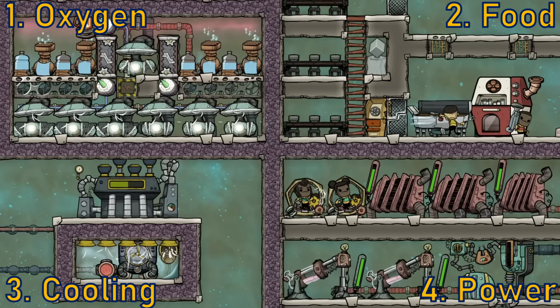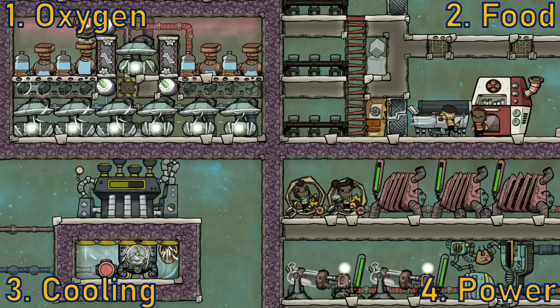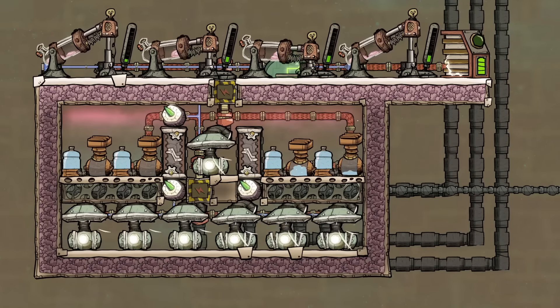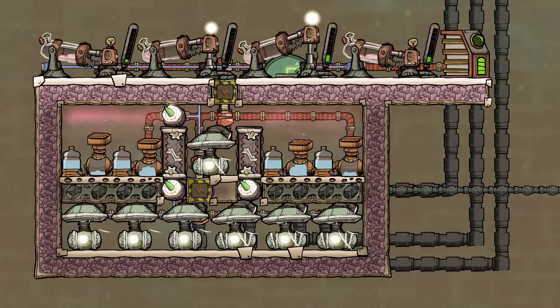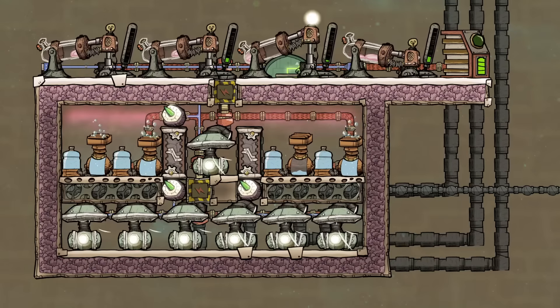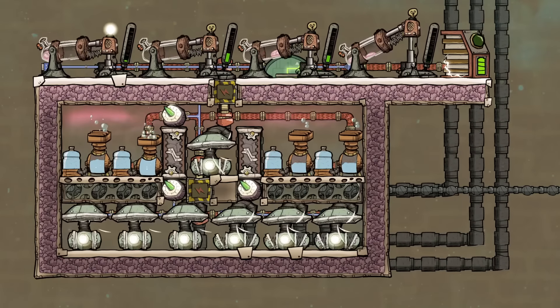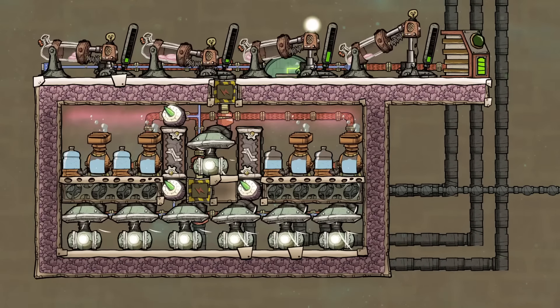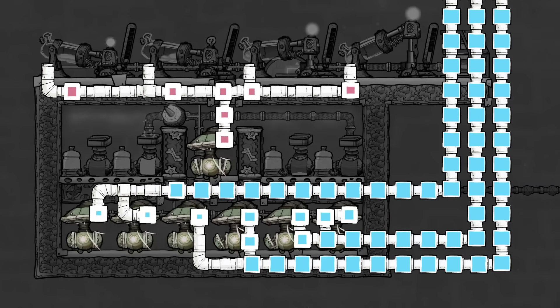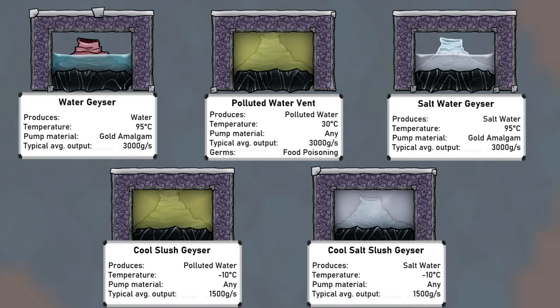There are further links to mentioned tutorial bytes in the description. The first topic is oxygen, and there is really only one way to make this sustainably, which is with the electrolyzer. This takes in water and turns most of it into oxygen. Here is a common build of a self-powered oxygen machine, or SPOM, as demonstrated in the oxygen tutorial byte. The oxygen output will be over 70 degrees Celsius so cooling is advised. Water to feed the electrolyzers is renewably found from water geysers. There are five types of liquid water geyser as well as two types of steam vent, and I covered all of these in the tutorial byte for geysers.